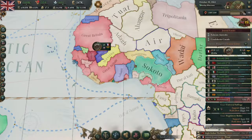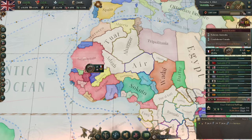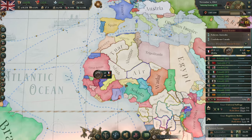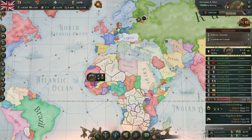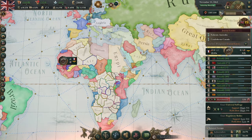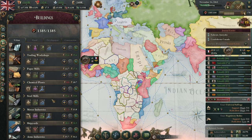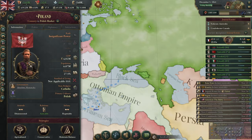Her Majesty's Government briefly considered intervening against the French here, just because it's always fun to intervene against the French. But we don't really get anything out of this other than maybe war reps, and I don't think that's worth it considering the size of their GDP. I'd much rather just be building stuff. After all, Her Majesty's Government is ultimately most concerned with the welfare of her own. And we've defeated Russia. Hey look — Poland.